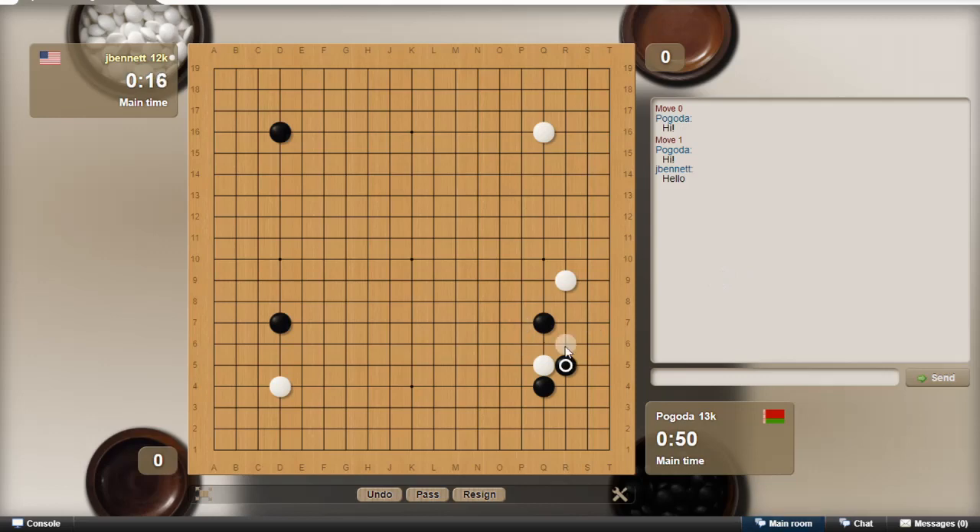Am I supposed to hane here and then connect up to this stone to reduce? It looks like I sacrificed that stone, and I'm connected out here and I can come in here. I don't know if that's the best result. It's a 4-4 stone — he approached high and far away, so let's do a high back-off.